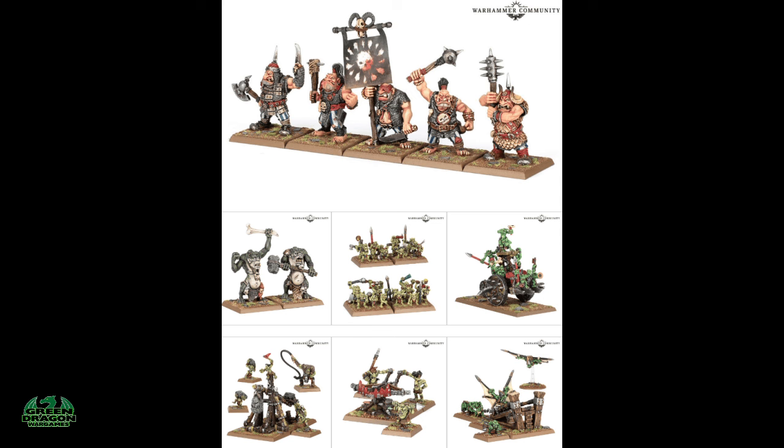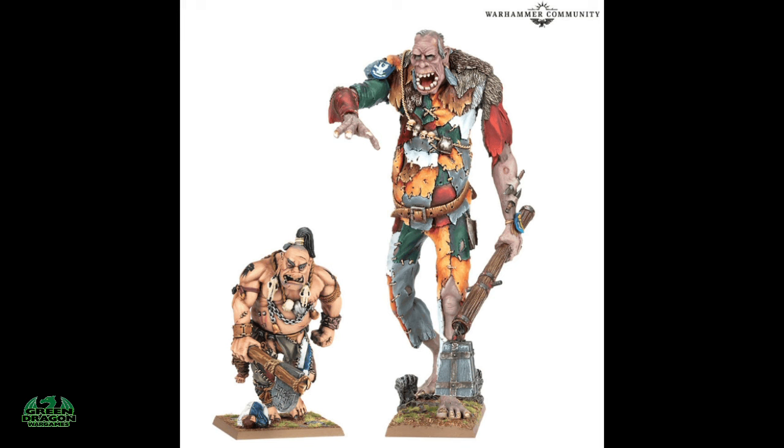Along with those, there are also Goblin plastic wolf riders, the wolf rider boss, and the wolf chariot coming out. Classic returning models include the Goblin bolt thrower with three crew, the Goblin doom diver, and of course the snotling pump wagon. Last of all we've got the old Giant and the Bone Grinder Giant — if you look at this picture, the Bone Grinder is absolutely ginormous compared to the normal Giant figure.